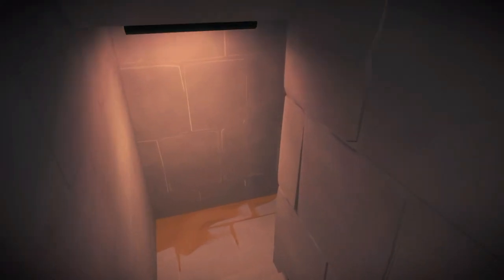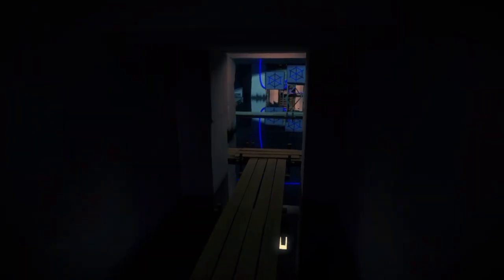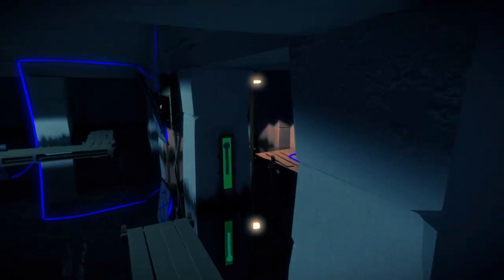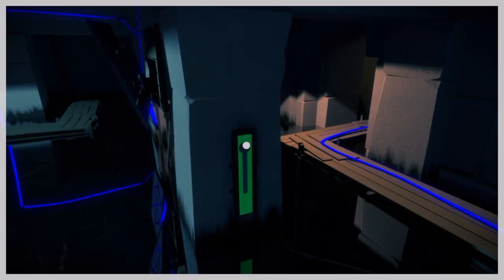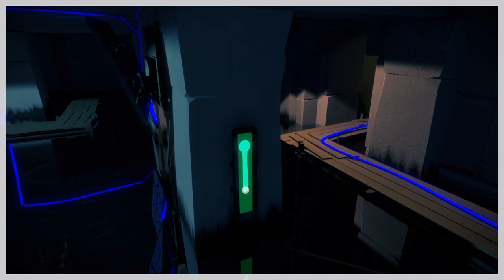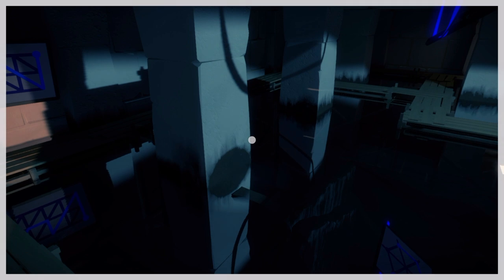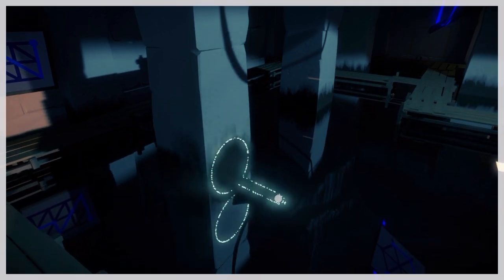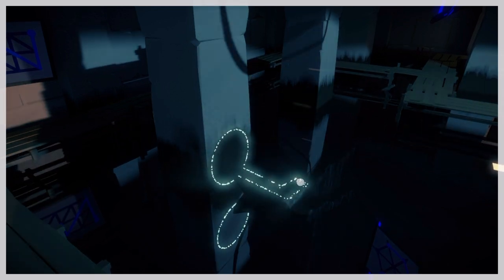From that point we're going to go deeper down into the building to this water area. Go around to the right and you'll see a green switch — flip the switch down, then turn around and you'll see a circle start to form on the wall. Hit that circle and then follow it around.